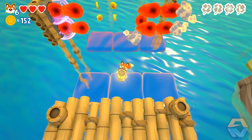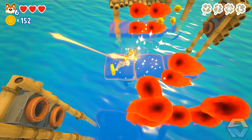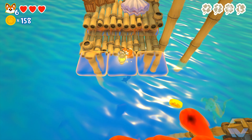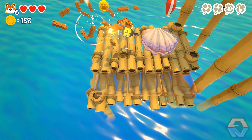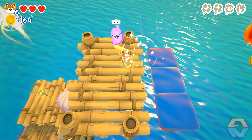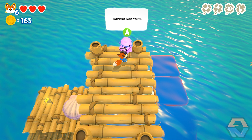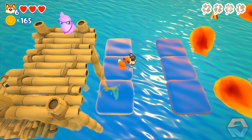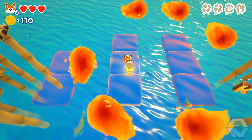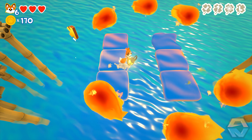Look out! Up here we go. Wait, you have to say something. Lady Meowmalade says: 'How'd you find your way up here, darling? I thought this club was exclusive.' Quick, through the gap. Wait - the K! Nice, we got it. So close. Okay, all the way across.